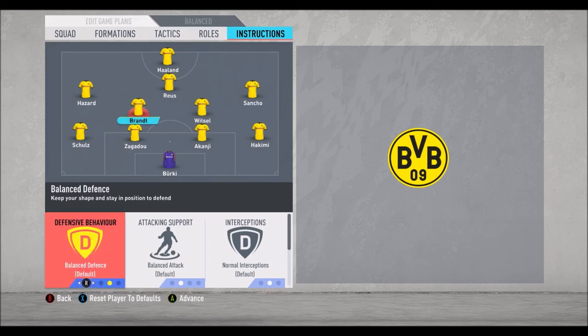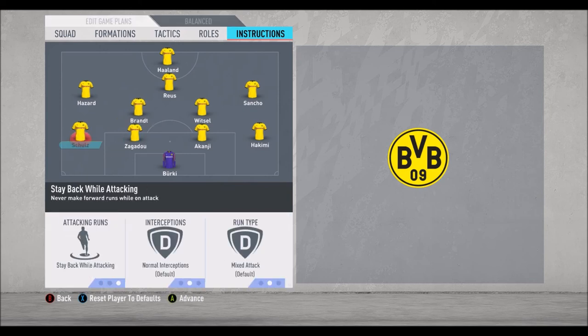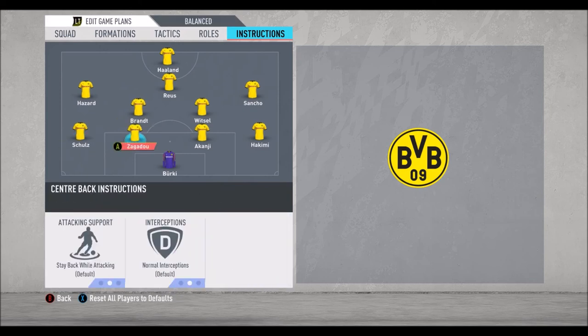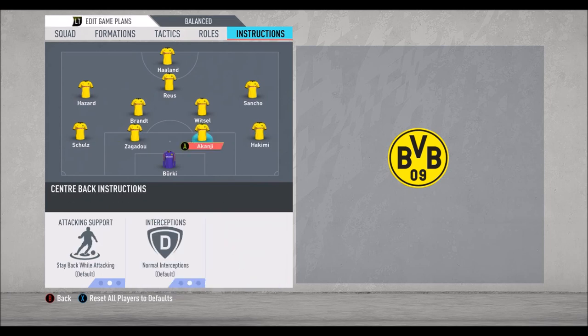Brandt: balance in defense, balance in attack, and cover center. For Schultz: stay back while attacking. For Hakimi: join the attack and overlap. For the center defenders, I didn't change anything. Same thing for our goalkeeper.